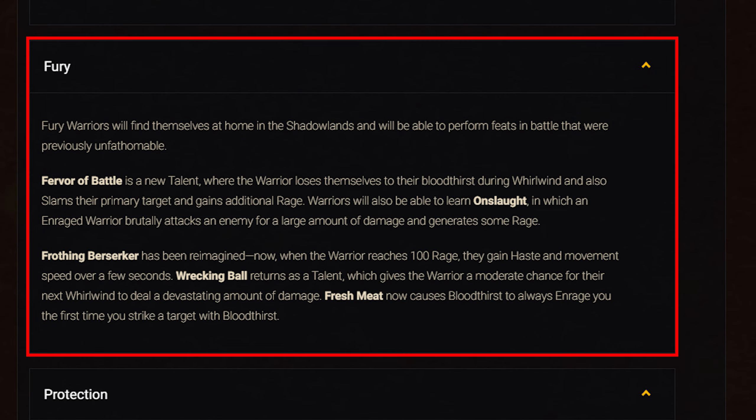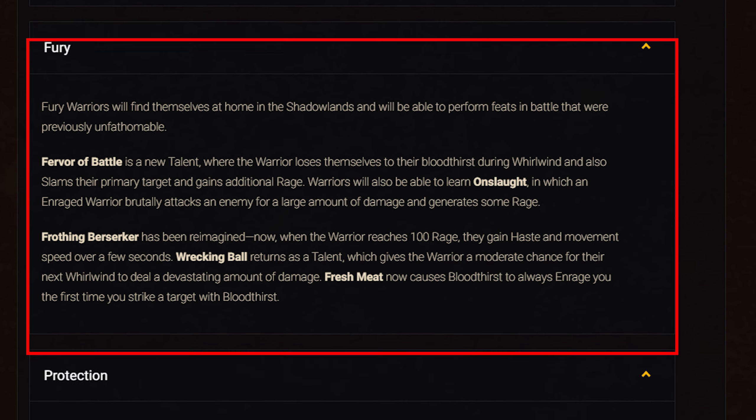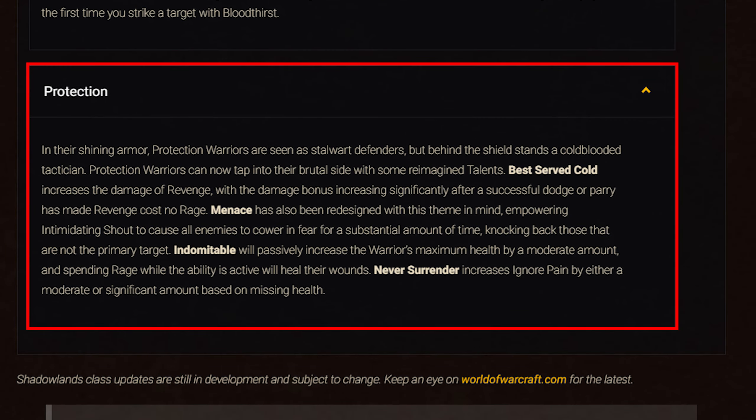For Fury: Fervor is a new talent causing Whirlwind to also cast Slam on the primary target and generate additional rage. Onslaught is a new talent and ability causing a brutal attack on an enemy while enraged for large damage and generating rage. Wrecking Ball grants a moderate chance for the next Whirlwind to deal significantly increased damage. Fresh Meat has been redesigned so Bloodthirst always grants Enrage the first time it strikes a target. Frothing Berserker has been reimagined — upon reaching 100 rage, you gain haste and movement speed for a few seconds. For Protection: Best Served Cold increases Revenge's damage significantly whenever dodging or parrying removes Revenge's rage cost. Menace makes Intimidating Shout cause all enemies to cower in fear while knocking back all targets except the primary. Indomitable passively increases maximum health and spending rage heals while active. Never Surrender increases Ignore Pain based on missing health.